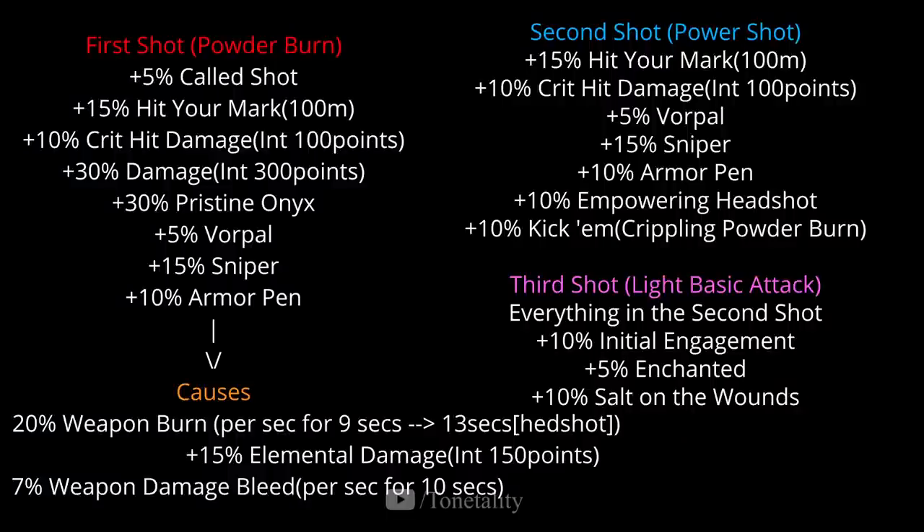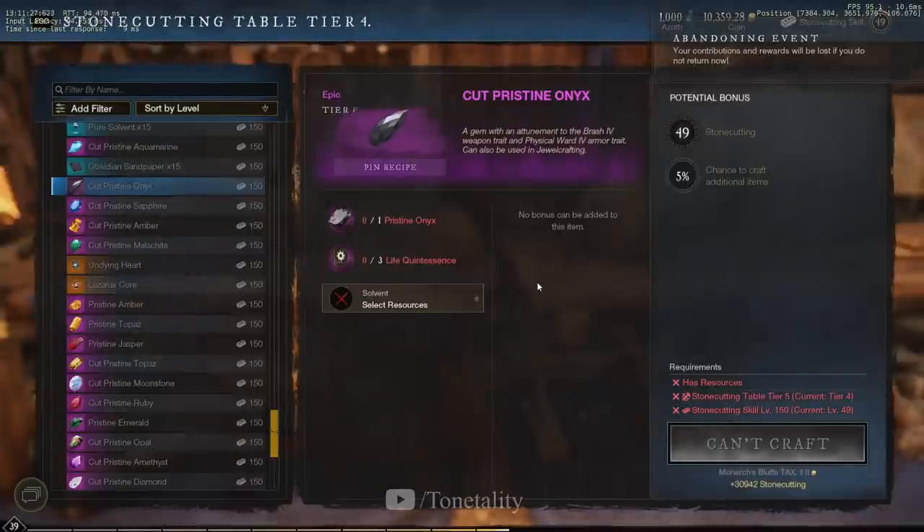As you can see with all the damage modifiers on screen, you can quickly see why this build would easily two-shot, if not come close to one-shotting, anyone in light gear. You just have to make sure you're getting that first headshot while they're at full health with Powder Burn and making sure your follow-up Power Shot is also a headshot.